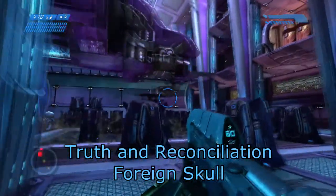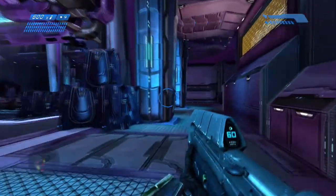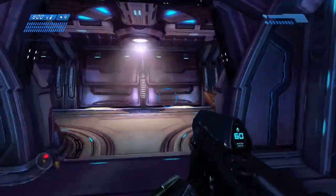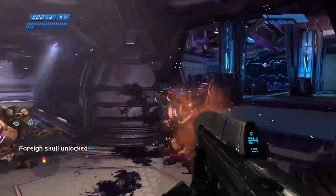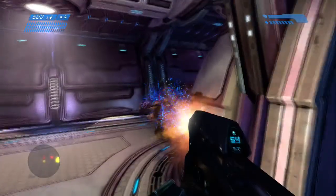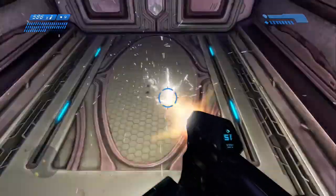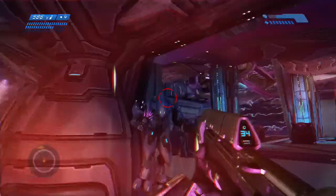The next skull is in Truth and Reconciliation, which is the Foreign Skull. After you get to the hangar and clear out some enemies, just hug the right wall and go right here to the right. This door will only open if enemies come through it, so you might have to be a little quick about it. Right here I accidentally pick up the skull by backing into it and get the achievement. It'll be right there where I'm shooting, in case you don't know where it is.